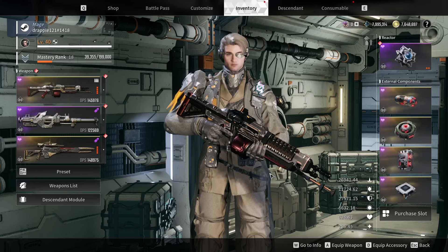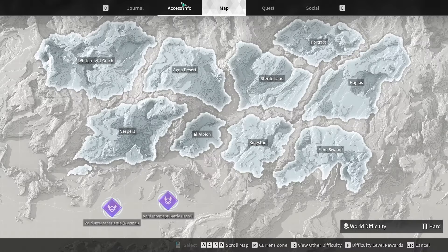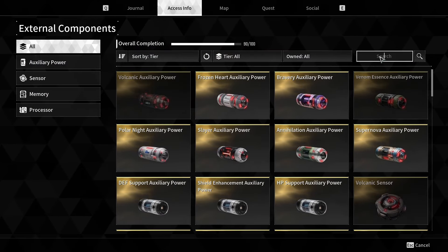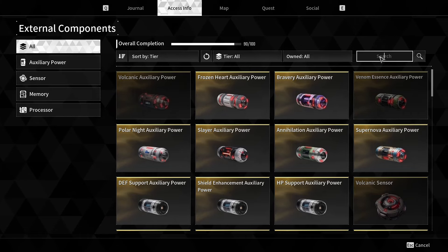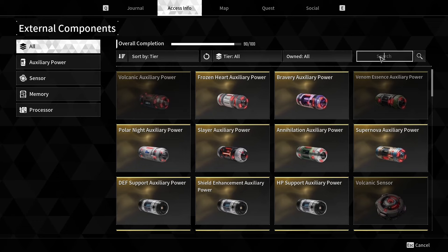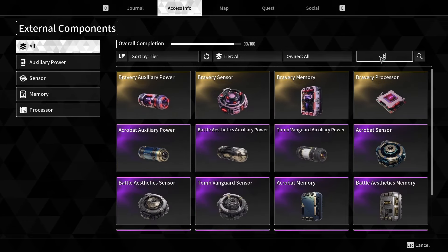Why does this matter so much? Because set bonuses — or if you come look at our External Components, they all have set main stats. The real issue is when people want to start trying to run the 2-piece and 4-piece bonuses on these stats, they are losing out a lot on their defensive side just because they want to run some minimal thing that is actually hurting their build.